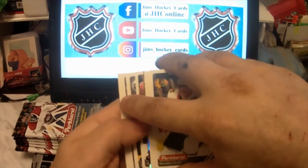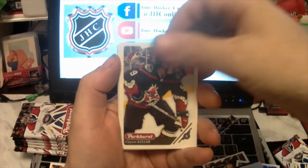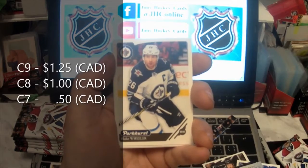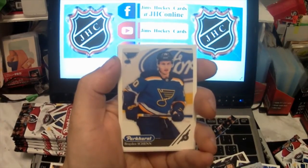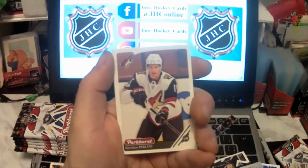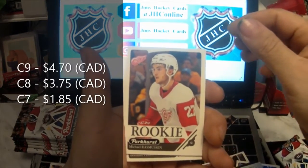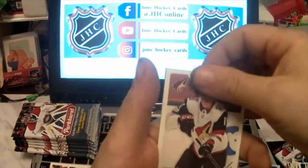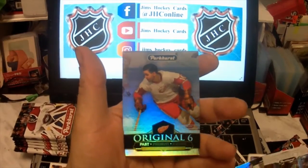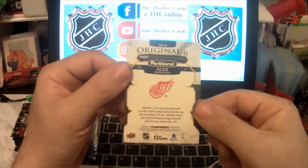There's a shiny one and the rookie is behind it. Adam Larsson, Clayton Keller, Lars Eller, Brandon Saad, Blake Wheeler, Brayden Schenn, Andreas Athanasiou, Brendan Perlini, rookie of Michael Rasmussen — right on. And the shiny card is an Original Six of Alex Delvecchio. He's marked as past, while Anthony Mantha was marked as future. Nice.